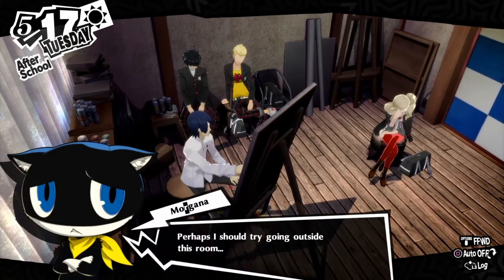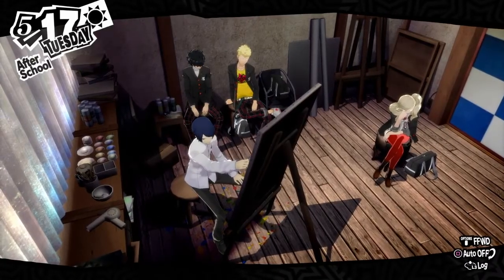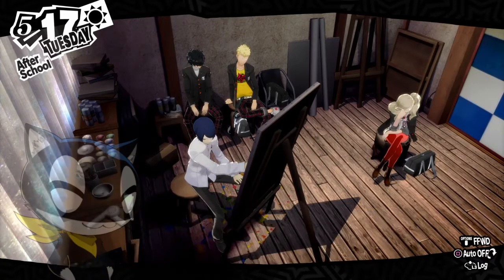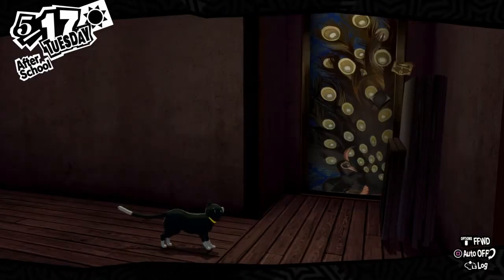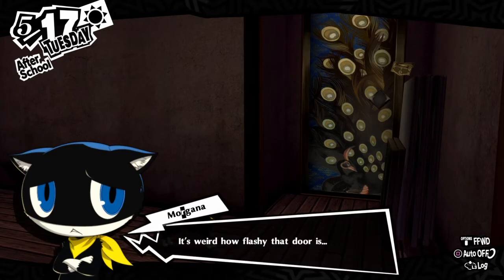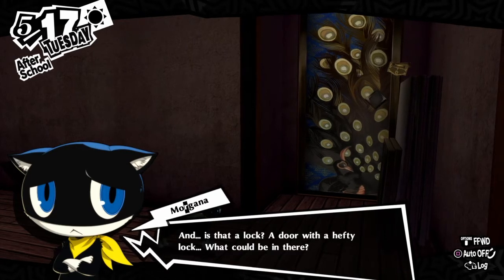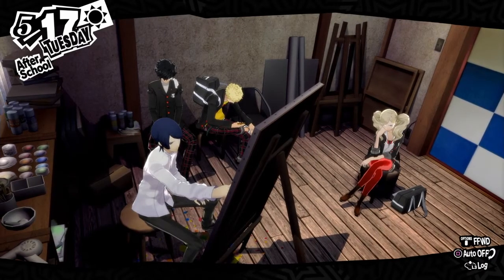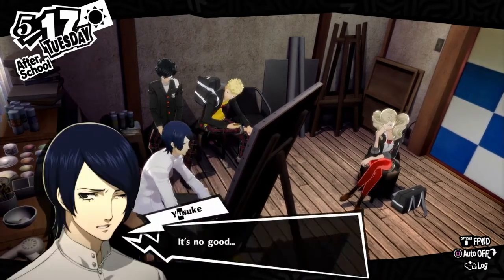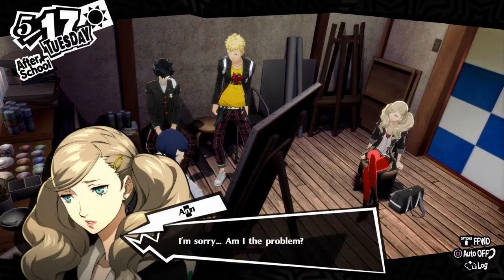I don't know what's going on, but to be honest, I'm bad. Don't get caught. Who do you think you're talking to? This is too boring, so I'm going to scout around a bit. Yeah, I think those are his whiskers. It's weird how flashy that door is — it's identical to the locks on the chests in Mementos. Reused asset. Or it's just what the public acknowledges as locks. I'm sorry — am I the problem?